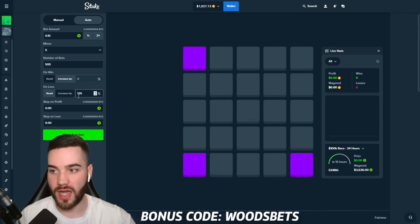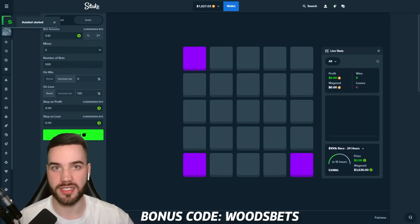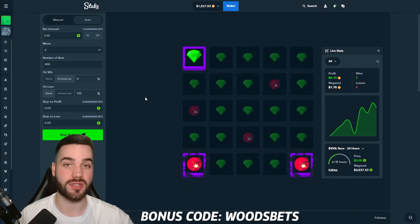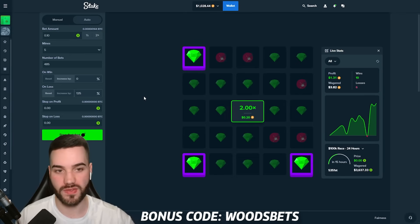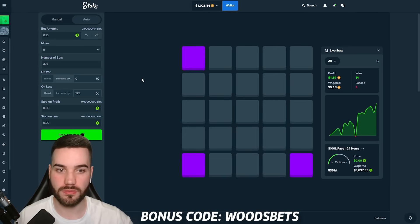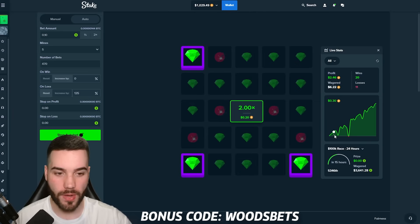So: $1,000 to 10 cents, 125% increase on loss, 500 bets, five mines, corner tiles — locked in. Let's go. One more thing: if you want to be super safe, feel free to set a stop on loss. That'll automatically stop the auto bet so you are not losing your entire balance if you look away. Instant bets and animations are off. 20 bets in already and $2 profit — not bad. You guys are going to see a nice steady incline on the graph already.